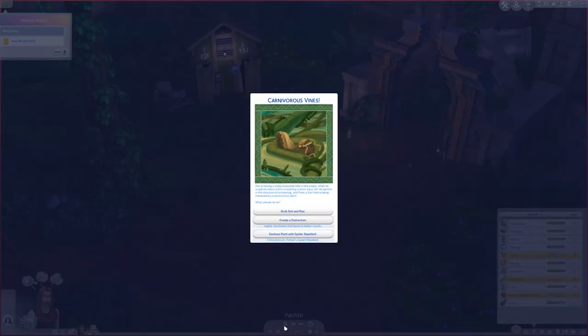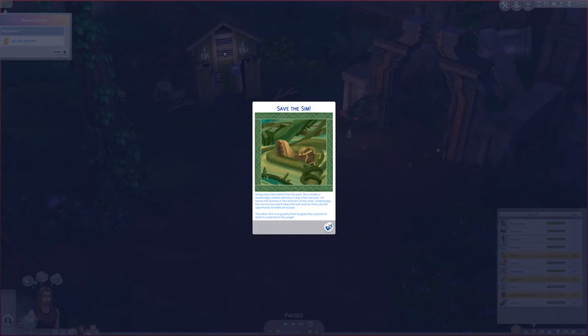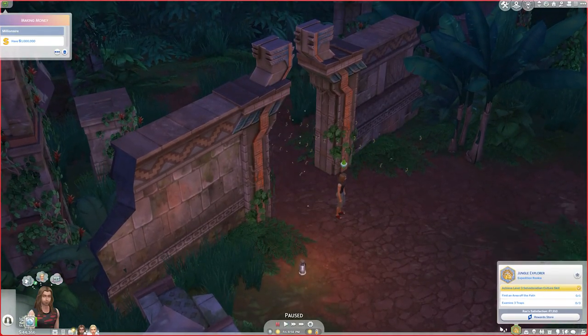His high handiness skill is going to help. Rex is having a really enjoyable hike in the jungle when he suddenly hears a sim screaming nearby — he sprints toward the screaming and finds a sim being menaced by a carnivorous plant. He can create a distraction because he has maxed handiness, so he should be successful. Using only a few items from his pack, Rex creates a surprisingly realistic dummy in seconds, tosses it toward the vines, and the carnivorous plant takes the bait. The other sim is so grateful he gives Rex a bunch of stuff collected in the jungle.